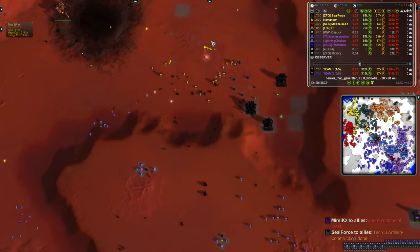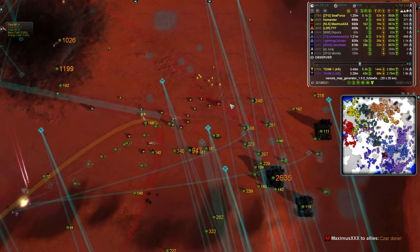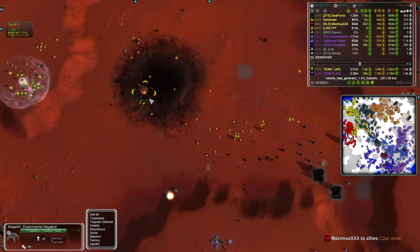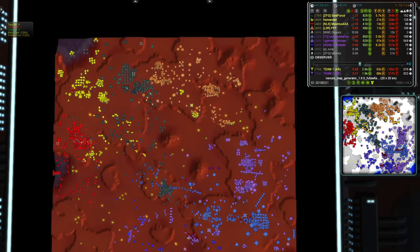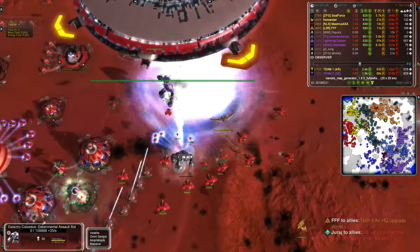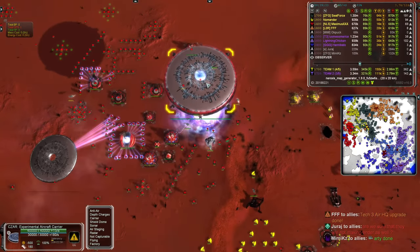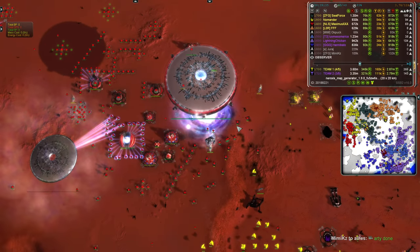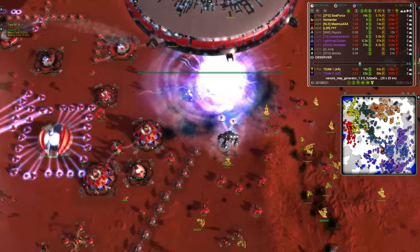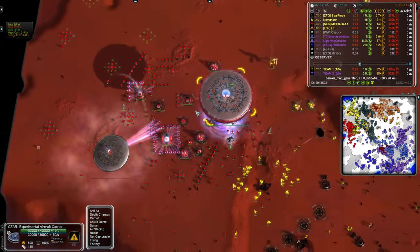A very effective push when there's almost nothing to stop it versus just engineers. Nomander is the beneficiary of all this mass, sending engineers forward. There is a Megalith over here that so far has just been playing security - hasn't been pushing, and it's been enough to hold them back. The GC pushes right into Maximus' base. Max gets a UFO or Donut online just in time, and the GC causes minimal damage - almost nothing, just one structure lost.